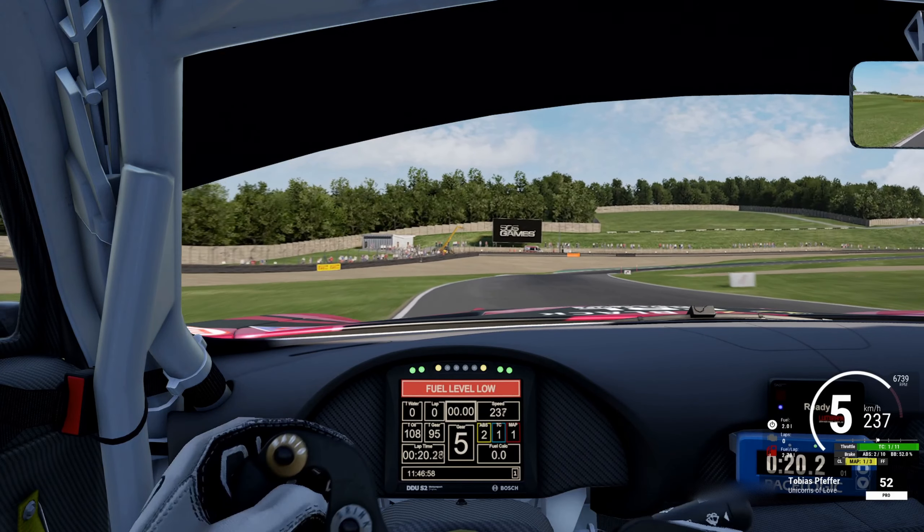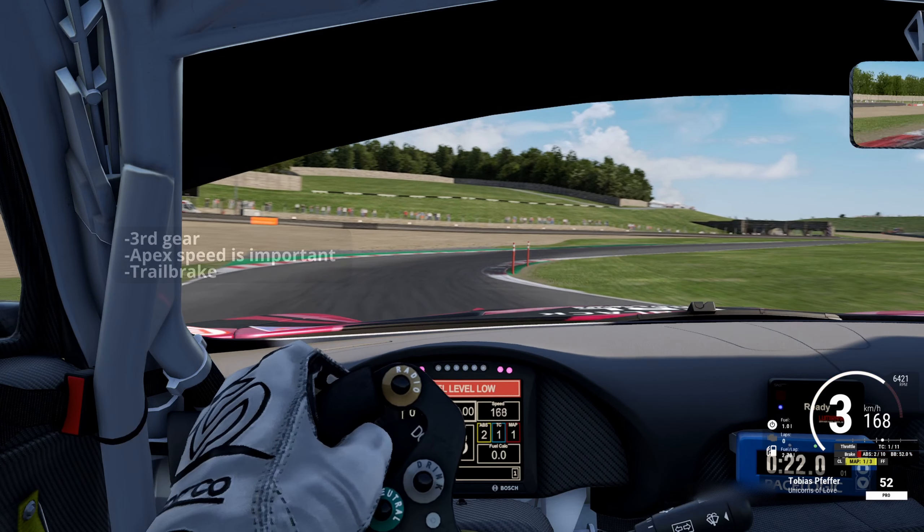Coming to turn 4 — go on the left side and point the car to the curb. Brake at the board on the right side. A good tip is to brake by muscle memory as on this corner you don't have a good braking reference, especially when someone crashes out and maybe takes the board with him. So I'd recommend getting a muscle memory for this track. Downshift into third gear, trail brake a bit, and carry a lot of speed through this corner.